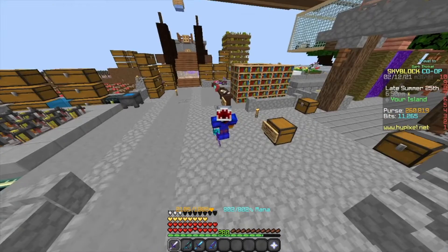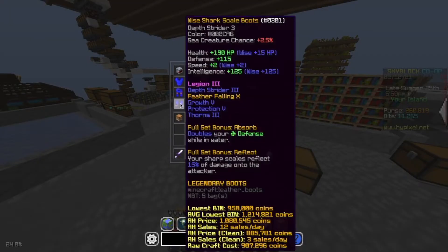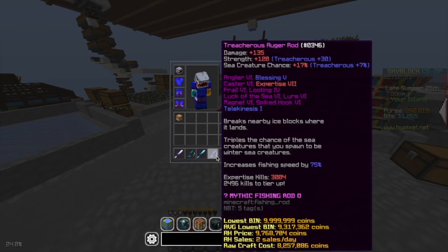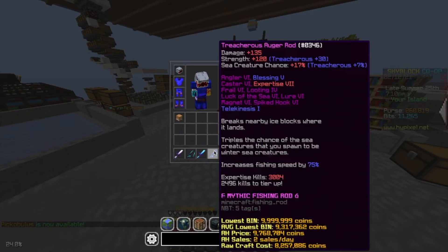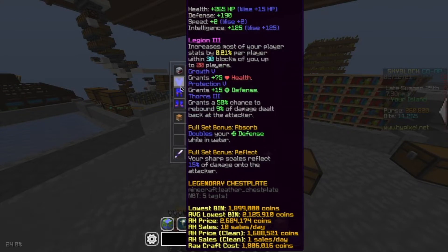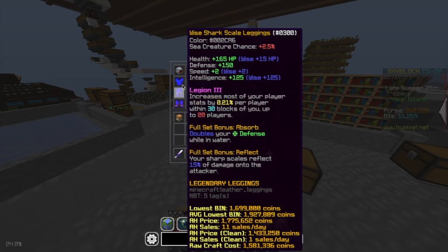Let's get into the video. My first money making method is Yeti fishing. If you look here, I have Legion 3 Shark Scale armor and the Treacherous Augurrod mythic. The first thing you want to do is get Shark Scale armor and an Augurrod, and then start by adding Legion 2 to your armor first.